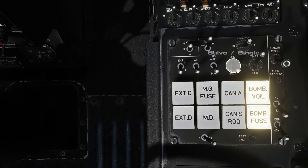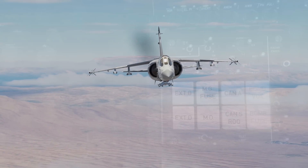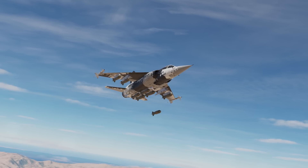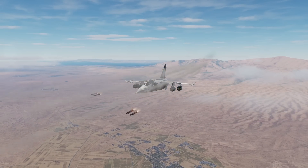Below these we have our quantity selector. In salve mode, weapons will release in a continuous salvo from our selected weapon stations for as long as we hold the weapons release button down. If you let go before the salvo is complete, ordnance will remain on board. In CPC, we're set to single — each press of the button will release a single bomb, or a burst of 4 rockets per selected pod.